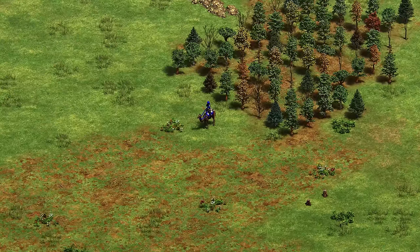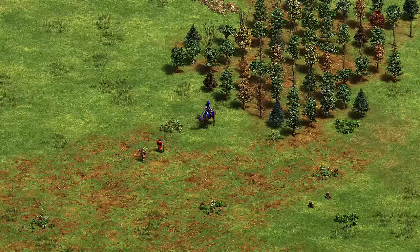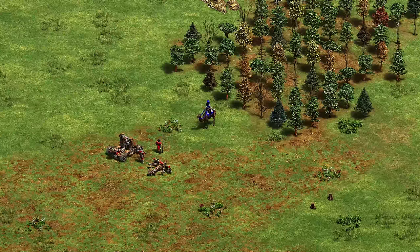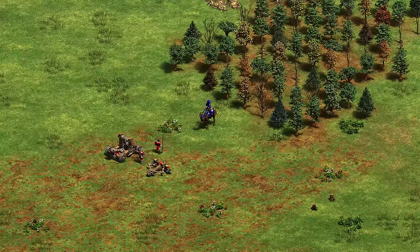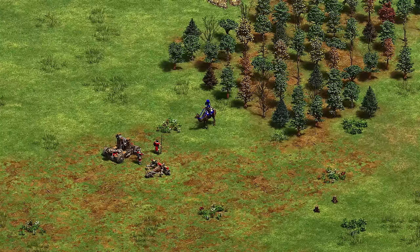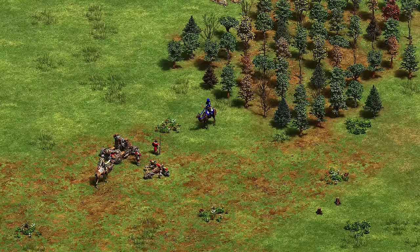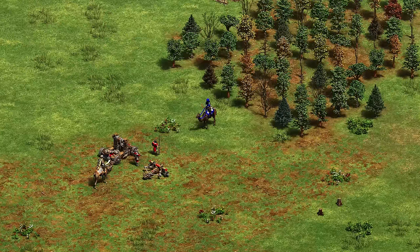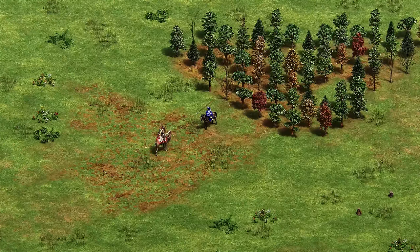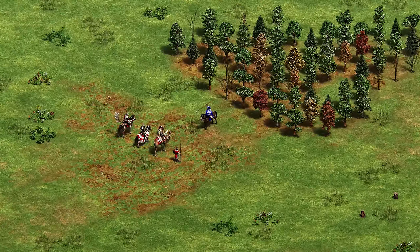The Berbers have two unique units: the Camel Archer and the Genitour. For the Camel Archer, I recommend Skirmishers for the most part, or in some cases Arbalest. Heavy Siege like Heavy Scorpions and Onagers are always good against ranged units. Avoid Heavy CA or CA against it because it has an attack bonus against them, and avoid Cavalry units because of its high damage output — Camel Archer is really solid against Paladin or Hussar. For the Genitour, Heavy Camel is the absolute best, or your own Skirmishers or Cavalry should be pretty solid.